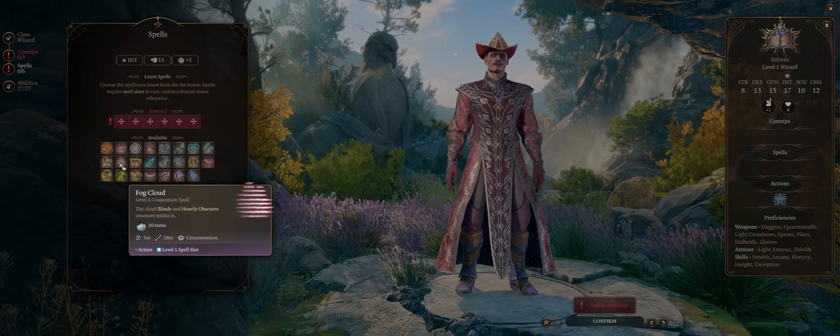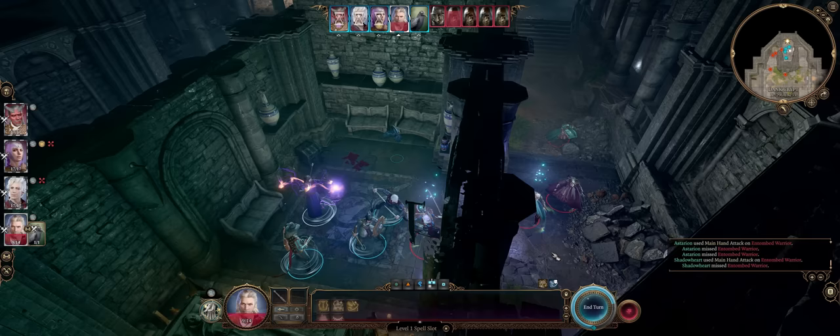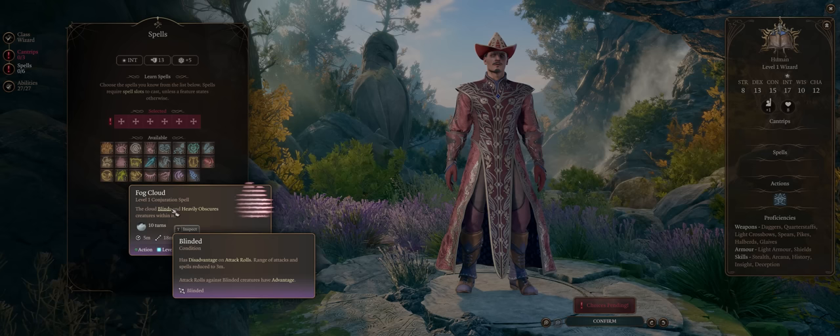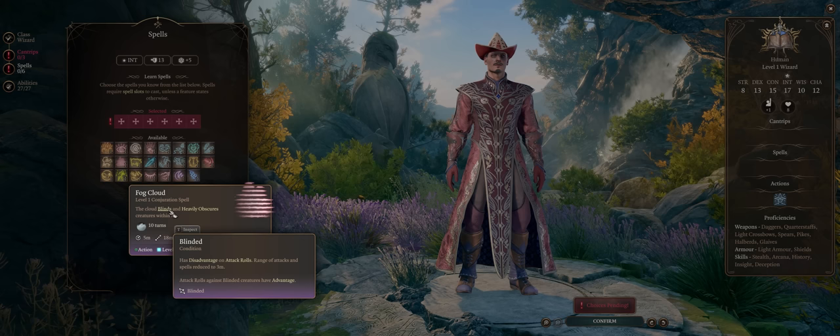Fog Cloud is another amazing spell — this time our first crowd control outside of Sleep. Because just like Sleep, it does not offer a saving throw at all: you cast it and the enemies inside will become blinded 100% of the time. Blinded is an amazing debuff, because it forces disadvantage on enemy attacks while granting you advantage on all party member hits. This is much better for ranged party members, because melee targets will have to move close to the fog — but you can always aim it at the edge of enemies so you attack at melee without being blinded yourself.